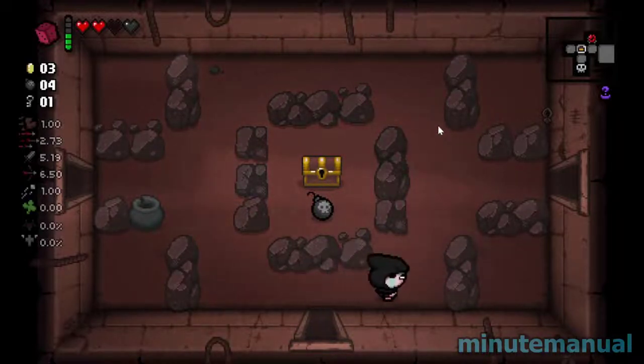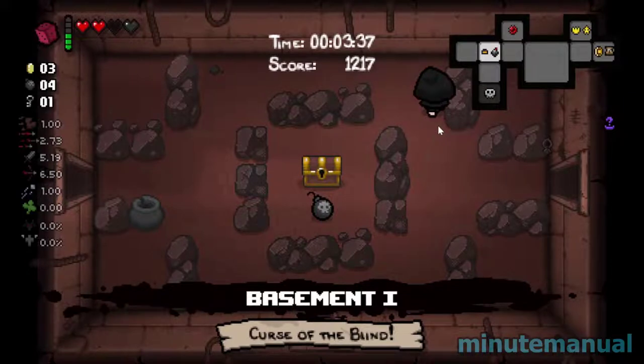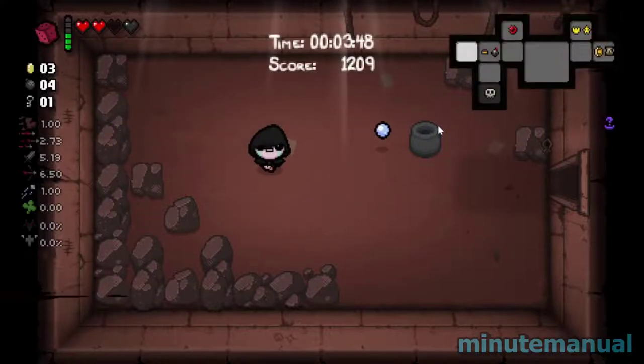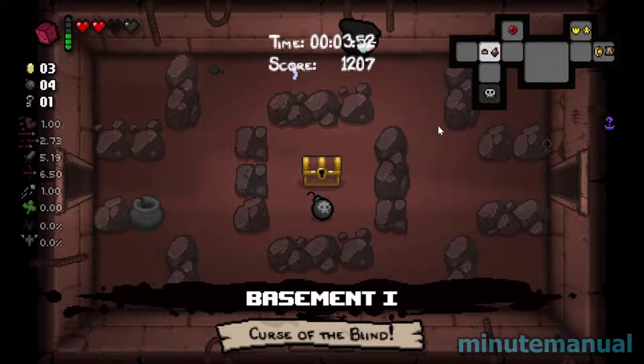The first thing to know is that secret rooms have to border at least two rooms. Using that knowledge we can try to find the areas where they may be. Also, if there are rocks bordering the centre of a wall, then it means there's definitely no secret room on that wall. We have to find an area where there are two walls the secret room can connect to.